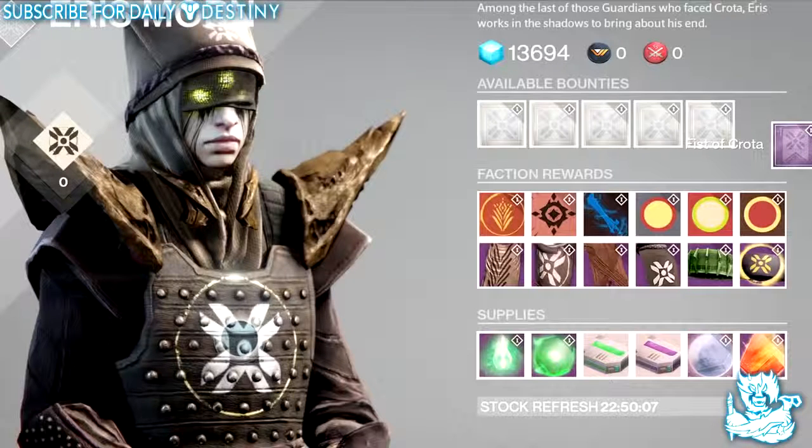If you guys are new to my channel and enjoy daily Destiny content, be sure to subscribe, and if you could help this video out with a like, I do appreciate the support. Now, Eris and other guardians spent years trying to kill Crota but it didn't go down too well, and she spent years waiting for revenge. Now this is her time. With her she brings emblems - she's got three of them: the first is called Dark Harvest, the second is called Seagull of Night, and the third is called Blade of Crota.